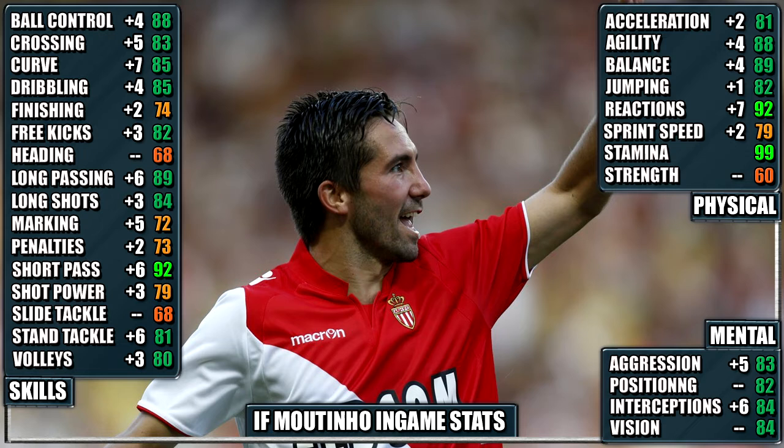So looking at his in-game stats, his standouts are 92 short pass, 90 reactions, 89 balance, 89 long shots, 88 ball control and 88 agility. You can pause the video for a close look at the rest of his stats.